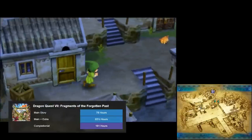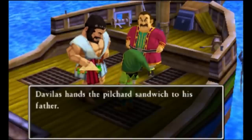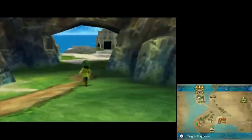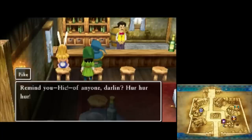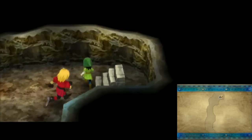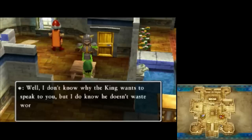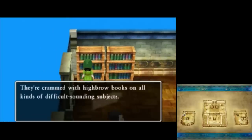Dragon Quest VII, also known as Dragon Warrior VII, is a JRPG with a rich and engaging story, traditional turn-based gameplay, and stunning visuals during its time. This game is available in two versions: the PS1 version and the 3DS version. Both are considered to be one of the best and longest JRPGs on their respective console systems, with a completion time of up to 161 hours. Dragon Warrior VII is a game that will be remembered as a historic moment in the JRPG genre for many players.